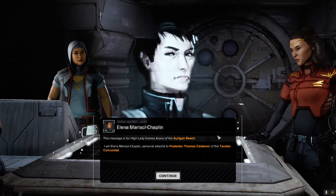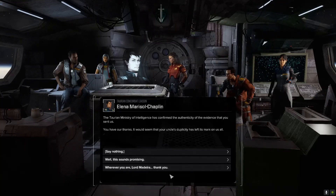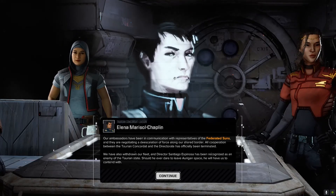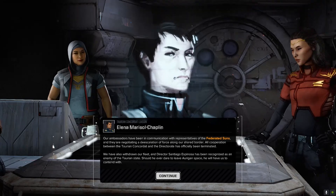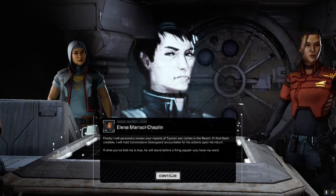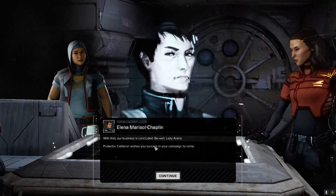This message is for High Lady Camilla Arano of the Oregan Reach. I am Alina Marisol Chaplin, personal attaché to Protector Thomas Calderon of the Taurean Concordate. The Taurean Ministry of Intelligence has confirmed the authenticity of the evidence you sent us. It would seem your uncle's duplicity has left its mark on us all. Our ambassadors have been negotiating a de-escalation of force along our shared border. All cooperation between the Taurean Concordate and the Directorate has officially been terminated. We have also withdrawn our fleet, and Director Santiago Espinoza has been recognised as an enemy of the Taurean State. Should he ever dare to leave Oregan Space, he will have us to contend with. I will personally review your reports of Taurean war crimes in the Reach, and hold Commodore Ostergaard accountable. You have my word. Be well, Lady Arano — Protector Calderon wishes you success in your campaign to come.